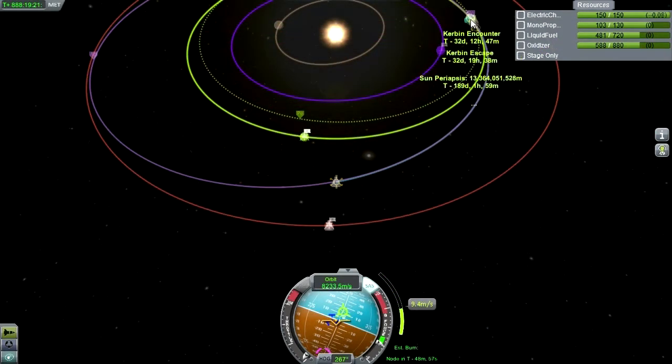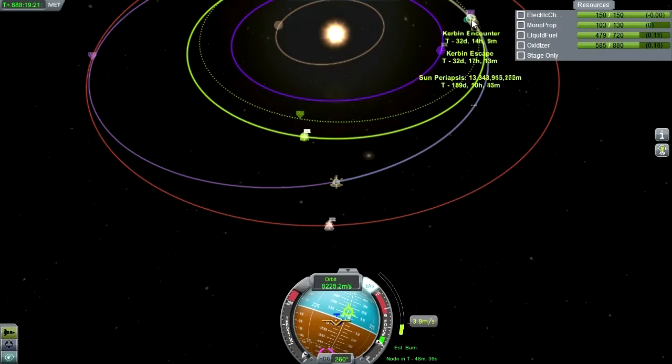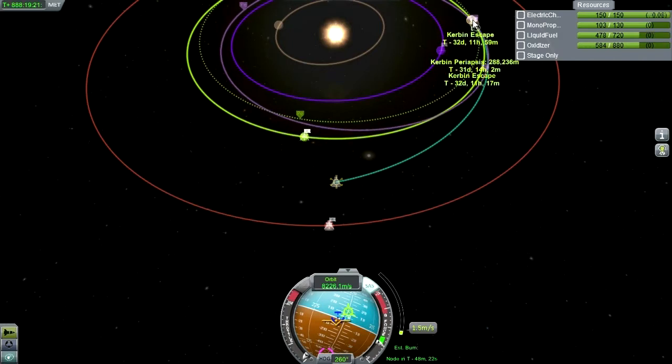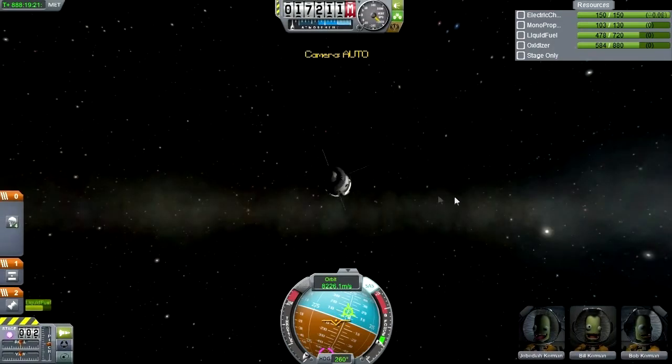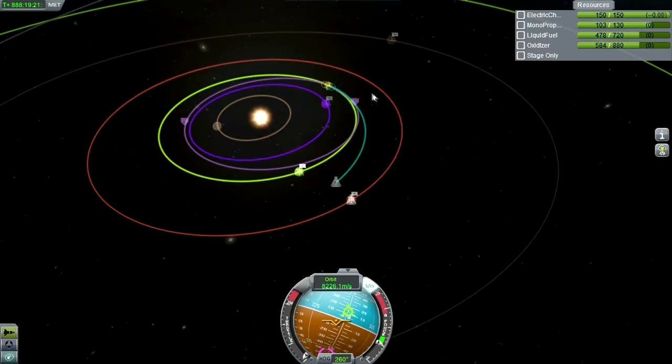It's not showing my periapsis anymore — maybe we're encountering something. Something is happening. There's the periapsis finally. We're probably crashing into Kerbin now, which is fine — practically what we want to do, we don't have any bits that need to remain in orbit. But we probably want to finesse it a little bit more than that.